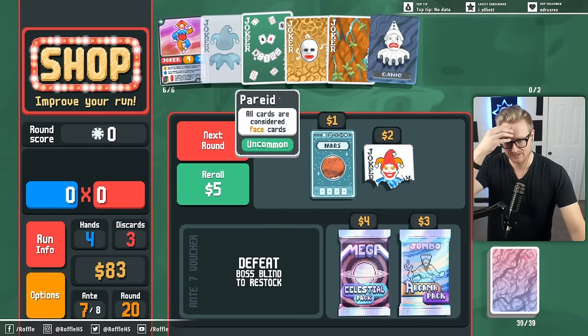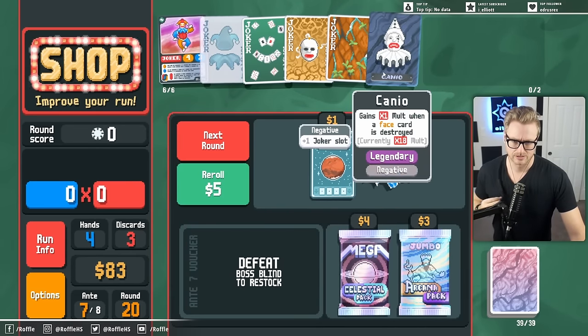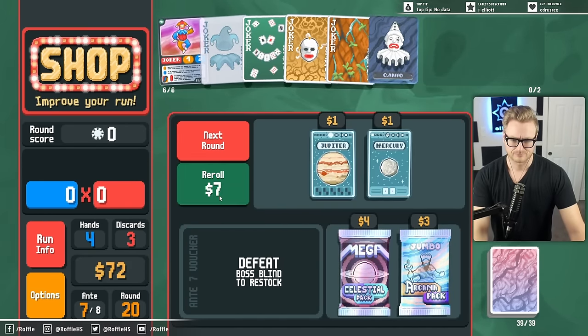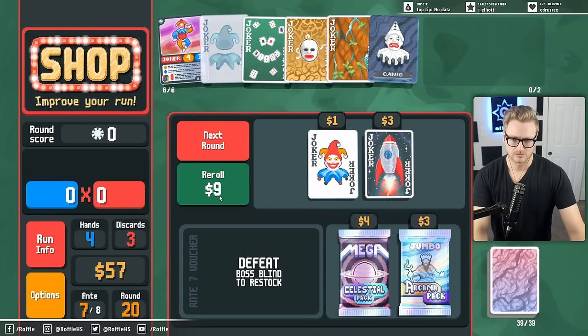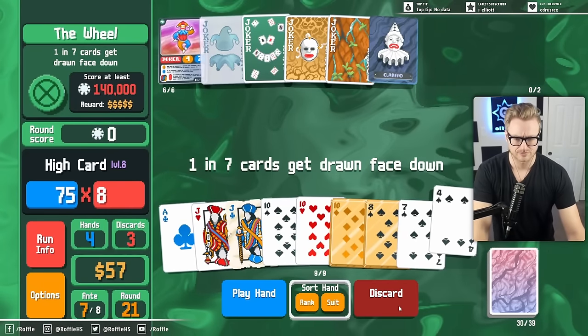The reason I'm not progging this yet is I don't want it to land on either of these two, or even the Erosion. Like, I want it to hit the Kanyo, I think. Or a Mime and/or Baron. So we're just trying to play it safe here.